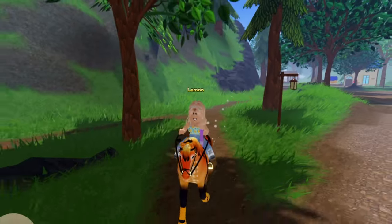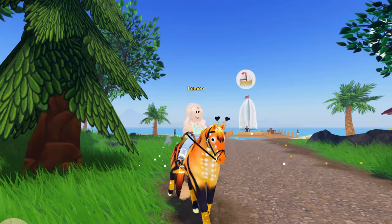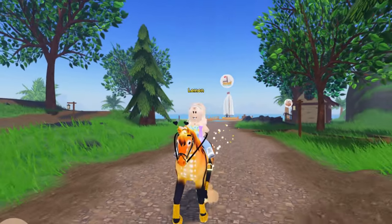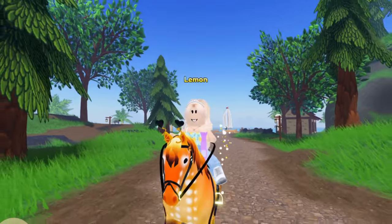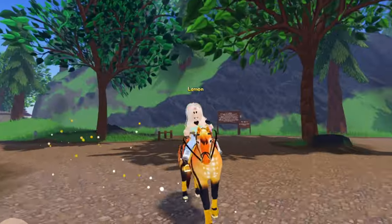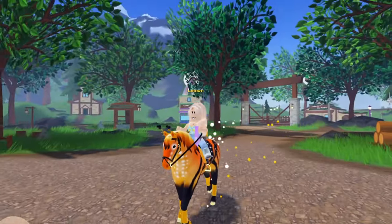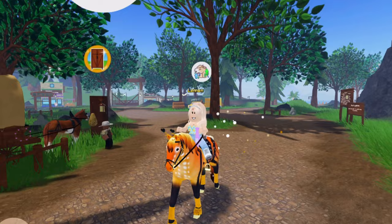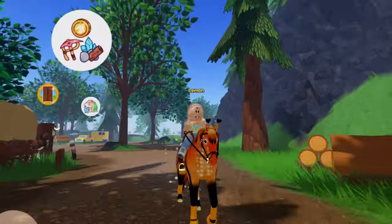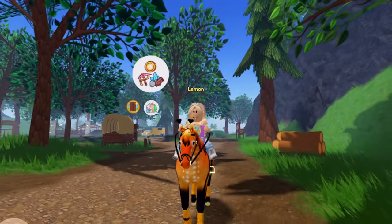Be sure to save your tokens. Like other events, generally people will sell items, dyes, and horses for relatively cheap while the event is going on, so you're going to want to have tokens to stock up on as much of that stuff as you can. There's really not much to prepare for with the spring event — it's like any other event in Wild Horse Islands. Just get up your lassos for horse catching, clear inventory space, and save up your tokens in case you need any accessories or items from the market stands.